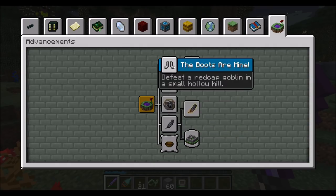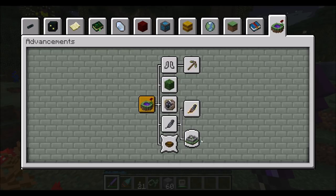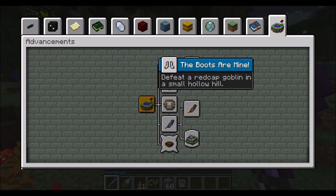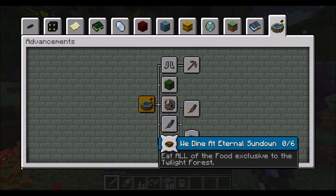Now we can see these are your enchantments. I think the first thing is to hunt some local wildlife and then get a magic map. There are other things we can do that aren't necessary, but this is the progression chain that we want to go down.